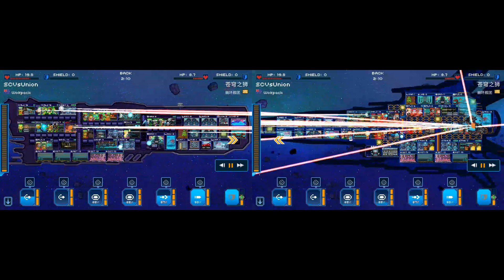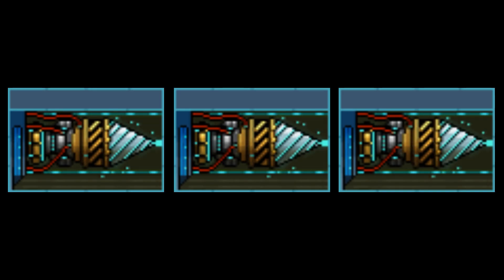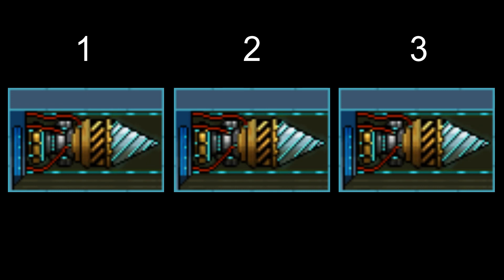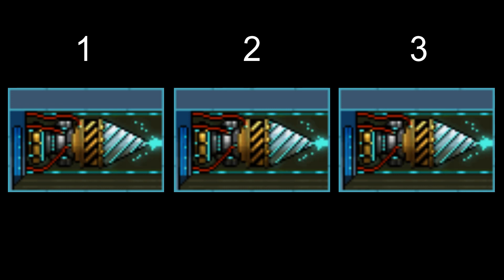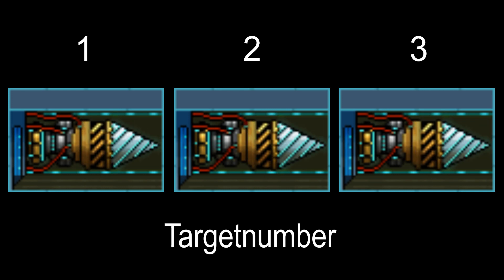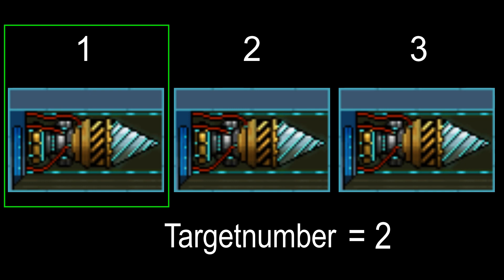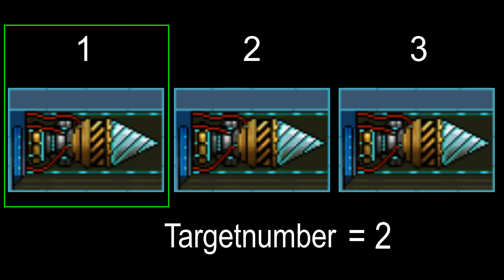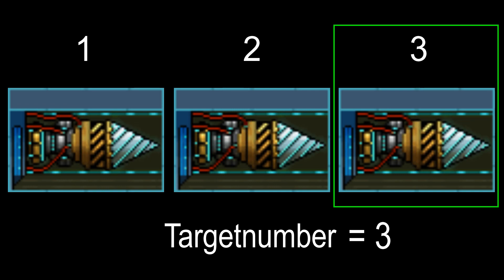When PSS loads up a battle it assigns numbers to rooms. Say you have three lasers — it will say this is laser one, this is laser two, and this is laser three. During the first tick of battle, the game will have a value of one stored somewhere. Let's call this value 'target number.' When your weapon AI says 'target laser,' what it's really saying is 'target laser target number.' This being the first tick, target number equals one, so any target laser actions will target laser one. In the next tick target number will be two, then three, and this pattern continues until the end of battle.